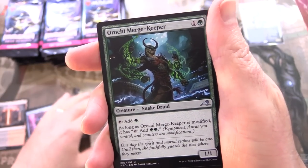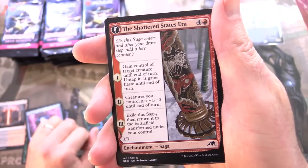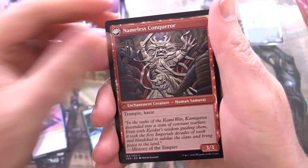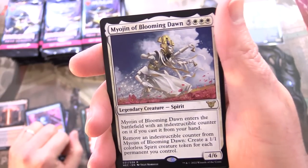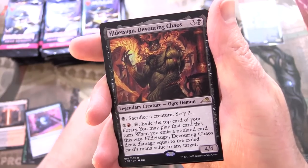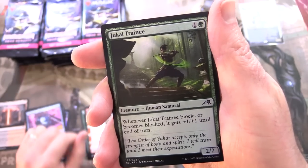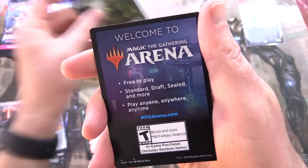Now we have uncommons: Aroki Merge Keeper, The Shattered States Era — an enchantment saga that flips around. We've got Nameless Conqueror. The rare is Myogen of Blooming Dawn, along with another one — Hidetsugu Devouring Chaos. Fantastic, two rares in that pack. And a Jukai Trainee foil. Anything from the list? Nope.